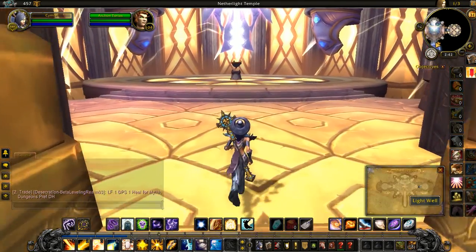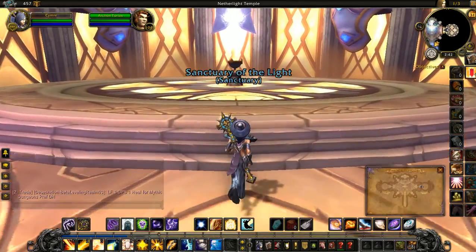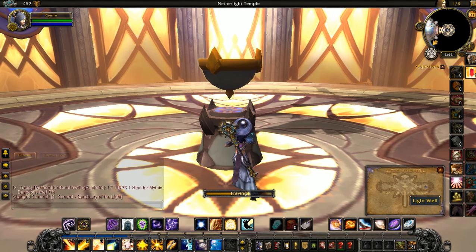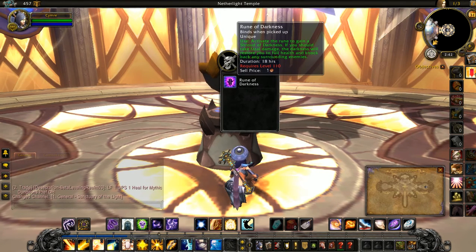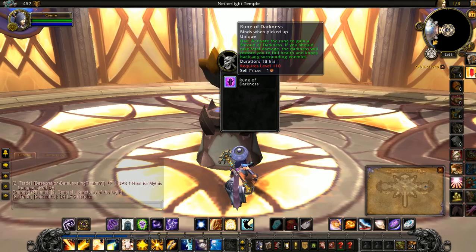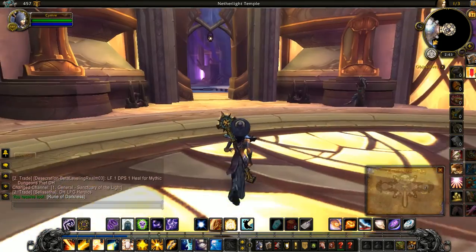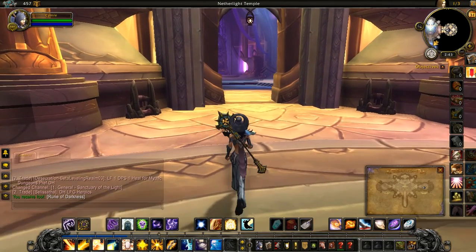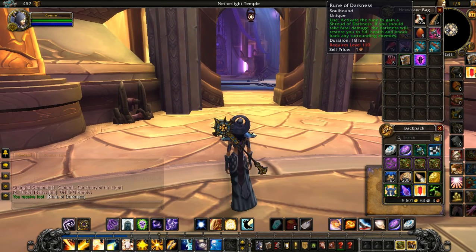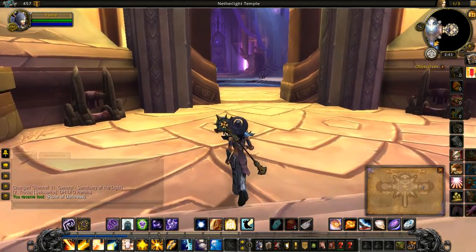Looks like I can interact with it, so hopefully this is it. Activate three to gain a Shroud of Darkness — it requires level 110. I might take it and then just wait five levels. Hopefully it's not a conjured item — no, okay. So I'll just have to save that.